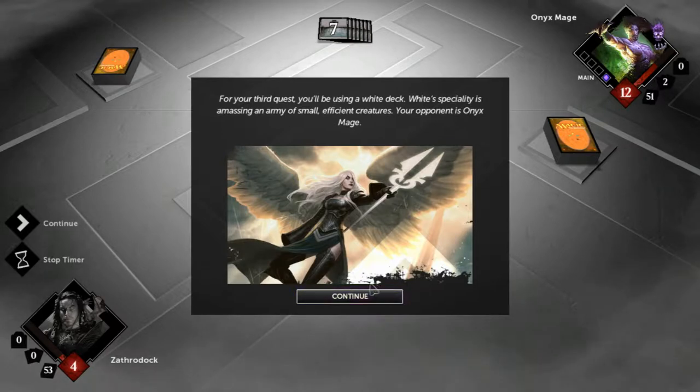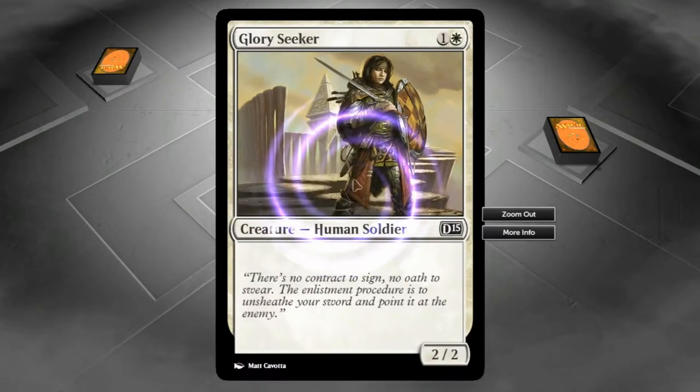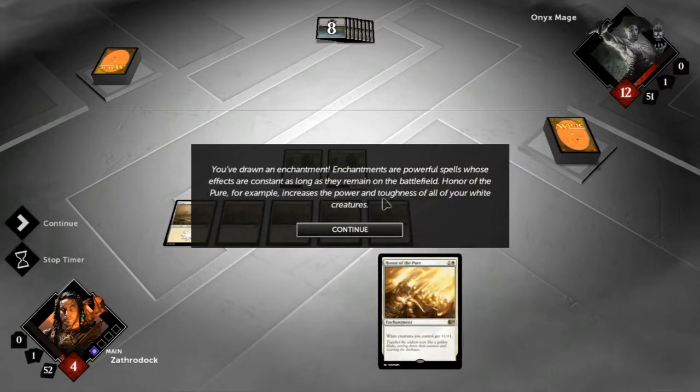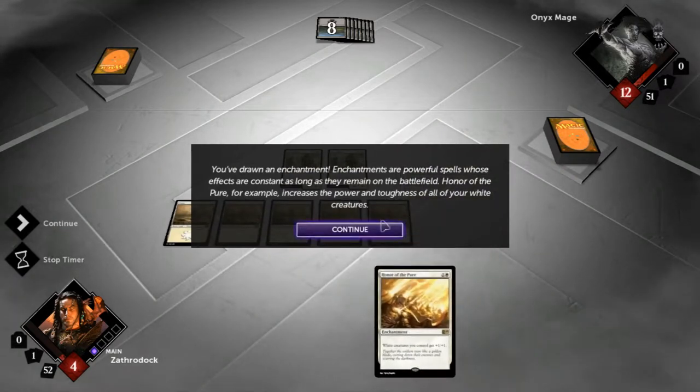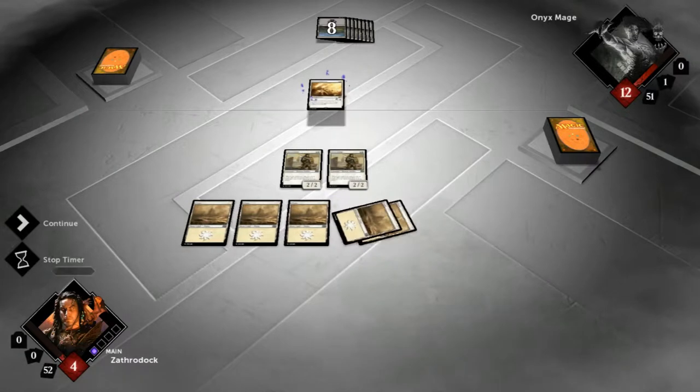The small, efficient creatures get buffed so much. That's Glory Seeker. You've drawn an enchantment. Enchantments are powerful spells whose effects are constant as long as it remains on the battlefield. Honor of the Pure, for example, increases the power and toughness of all your white creatures. Pretty sweet. White creatures you control get plus one, plus one. I'll take it.